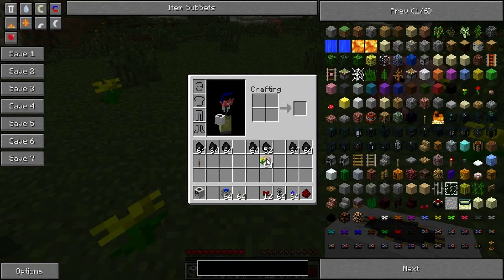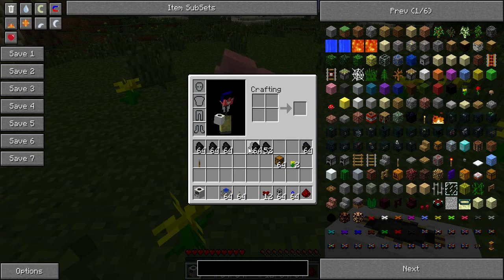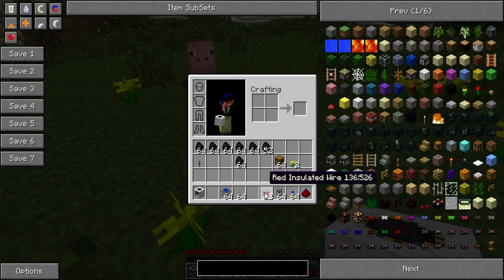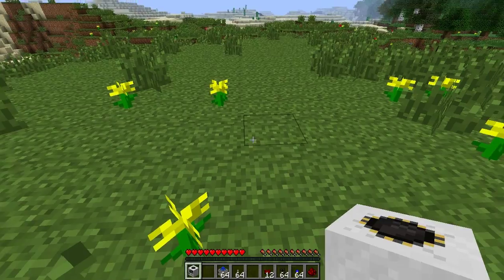You'll need, if you're doing the one that I'm doing: 6 coal, or 6 stacks of 64 coal; 6 steam engines; 1 quarry; 1 lever; some insulated wire; some cobblestone pipes; and some redstone if you need. All the craft recipes will be in the bottom right hand corner of the video when I place down the block.